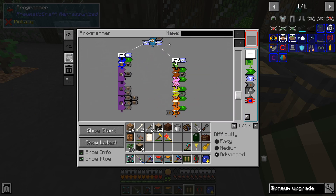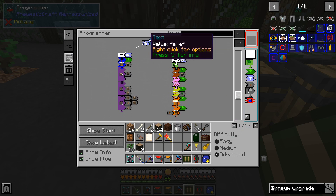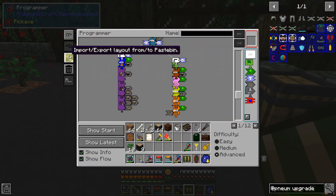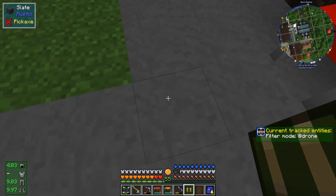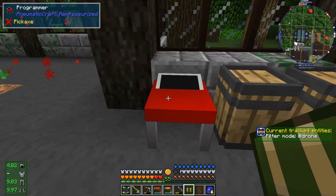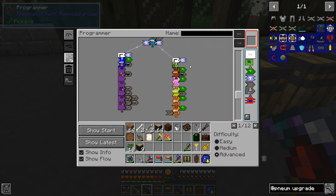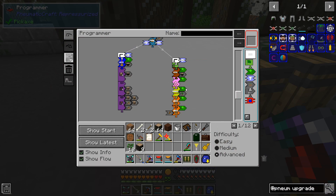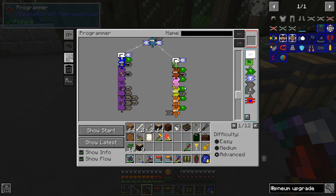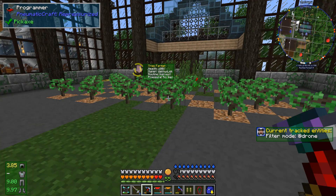Then it goes back to the beginning and keeps looping through until an axe breaks. When both axes break it goes back to craft new ones. I'm going to export this program to Pastebin and will have a link in the description below. If you decide to use this program in your own world, you'll have to use your GPS tool to set up new points for wherever your inventory and tree farm area happen to be.